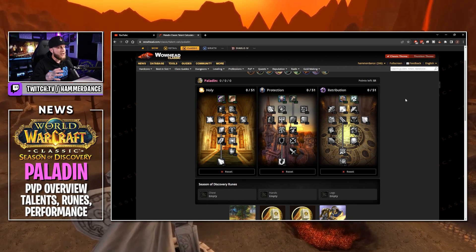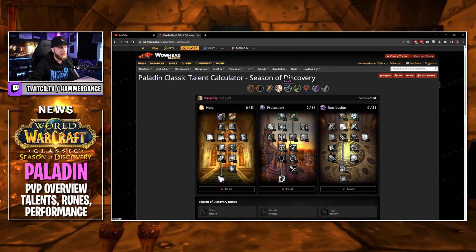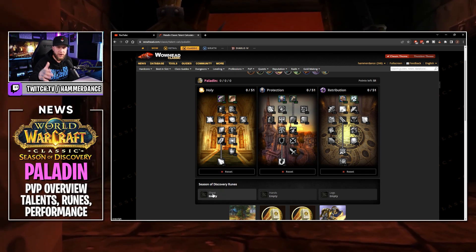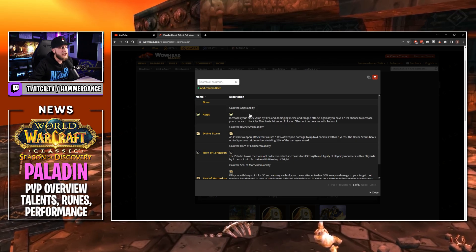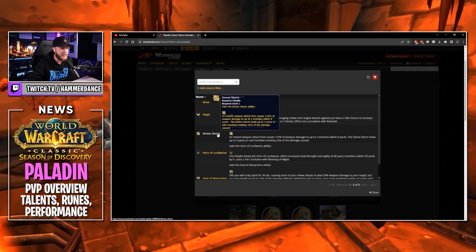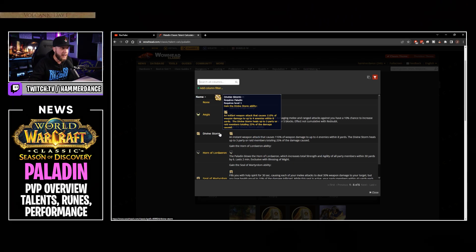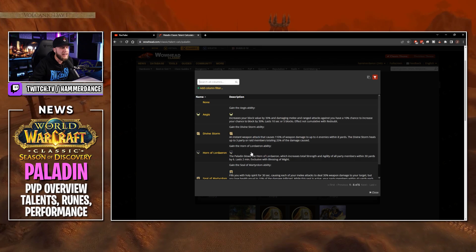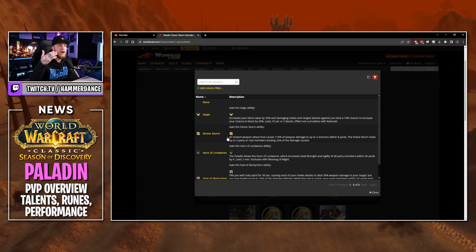We're here on Wowhead using the talent calculator for Season of Discovery. We're selected on our Paladin and we're going to start off by selecting our runes before we put any talent points in. For our chest rune we have two different choices but in my opinion one real choice. Horn of Lordaeron gives you six strength and agility, but six strength and agility is going to do a lot less damage than having another attack.